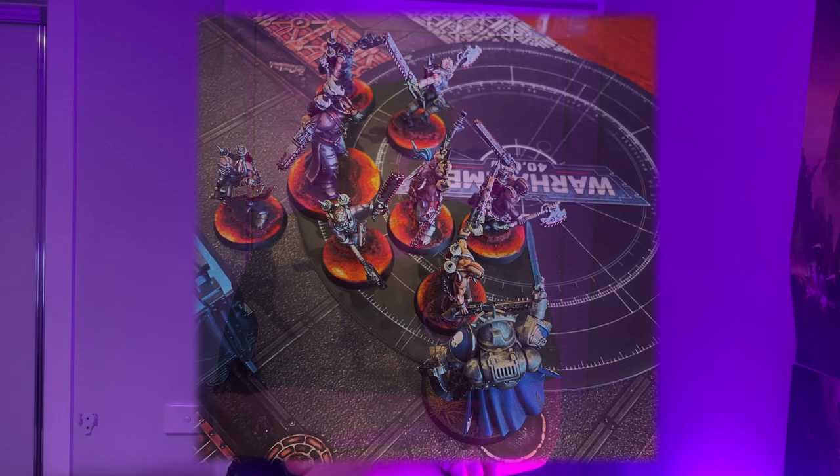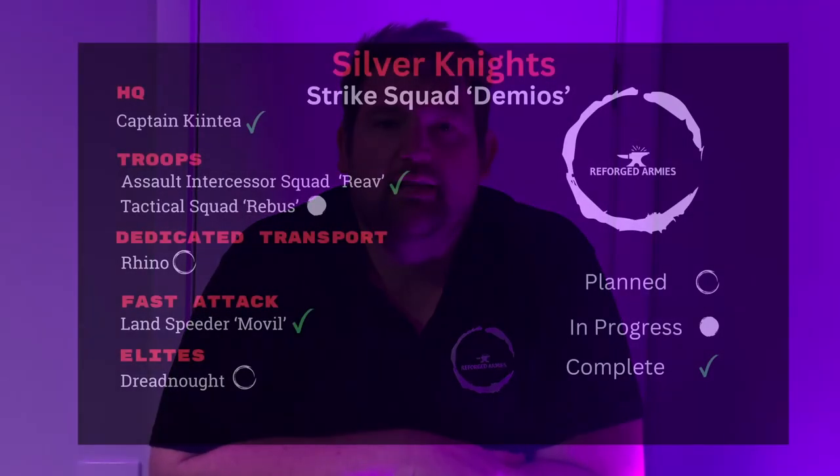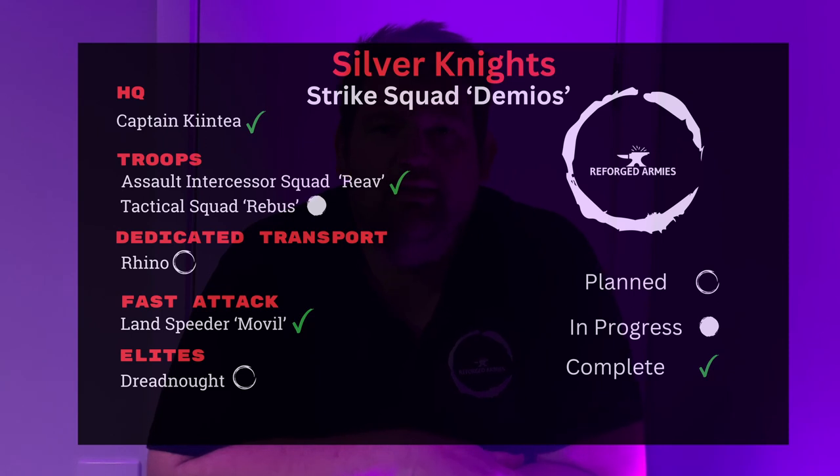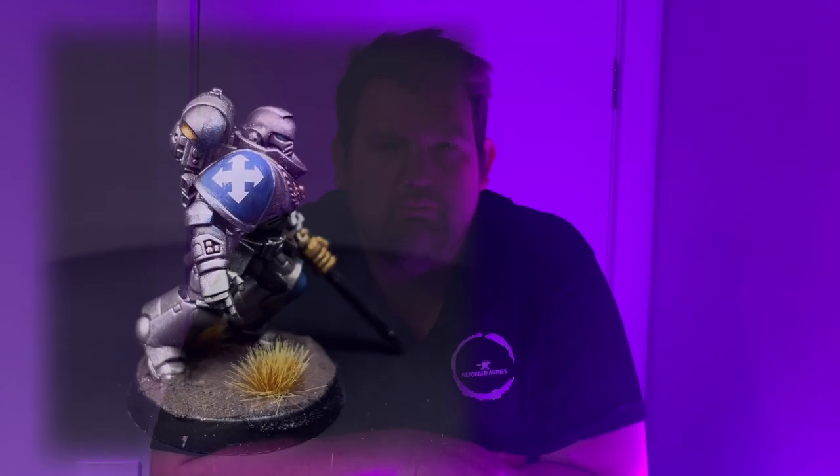In the 41st millennium, there is only war. Captain Kintia, clad in his Gravis armour, is scrounging his Silver Knight Force to take on the World Eaters. In our previous episodes, Captain Kintia rallied Landsbeater Mobile for long-range scouting and Assault Intercessor Squad Rehab for close support.